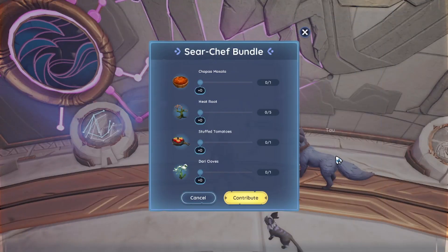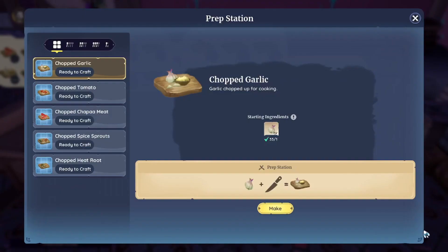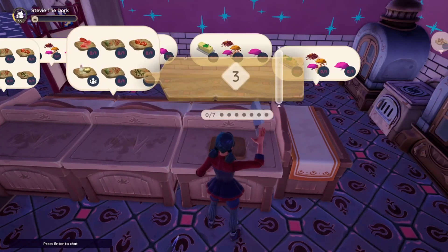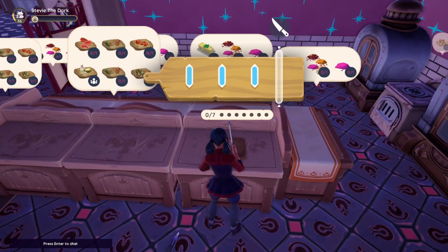This next bundle is actually not able to be fully completed at the time of this recording. The devs have stated that the recipe for stuffed tomatoes is not currently in the game and will be added in an upcoming patch, but until then here's how to complete the rest of the Sear Chef bundle.